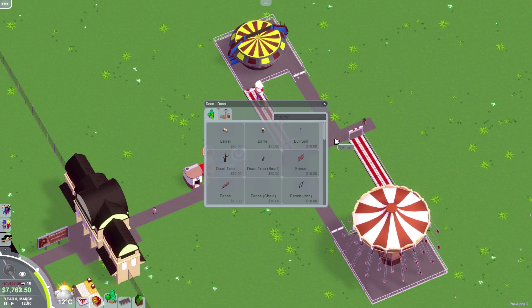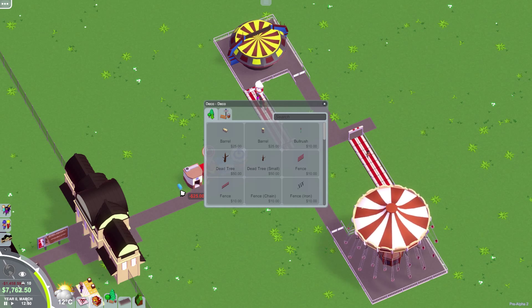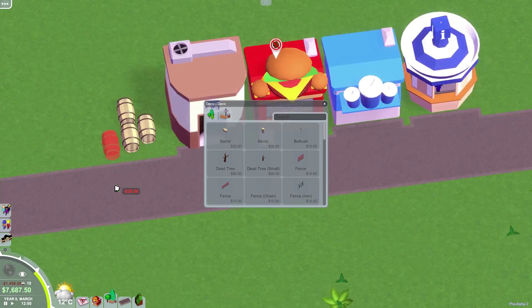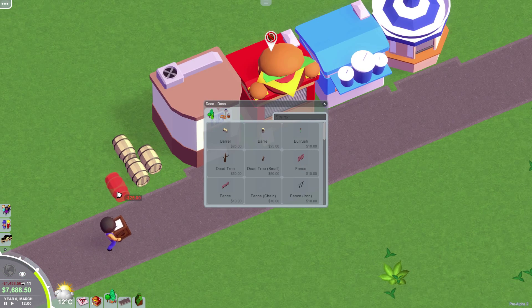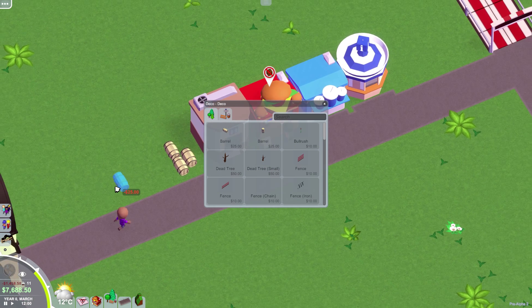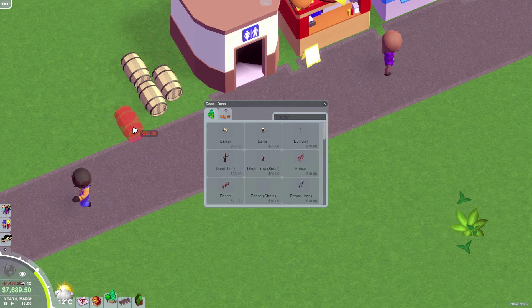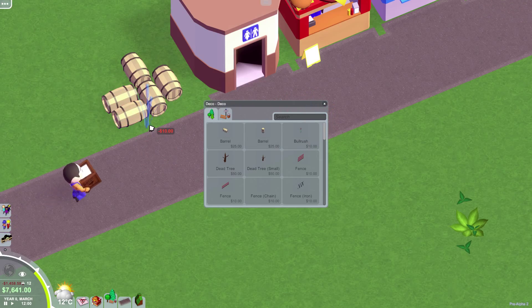Let's check out decorations — there are some theming options. Oh, that's really cool, there's not really a grid you have to place everything on. How do I rotate these? It's possible you can't rotate these yet — I could have sworn I used the mouse wheel before. Space — okay, there we go, you can rotate at 90 degree angles. That's cool.